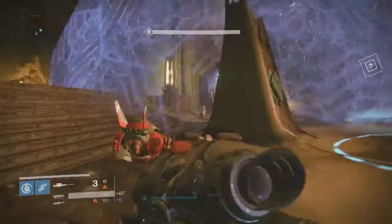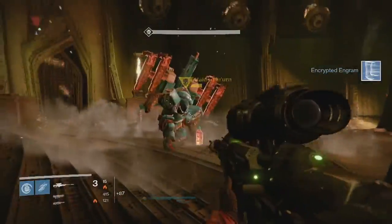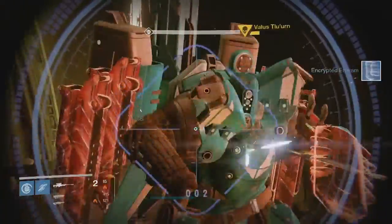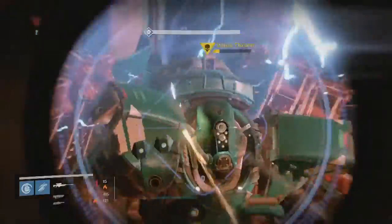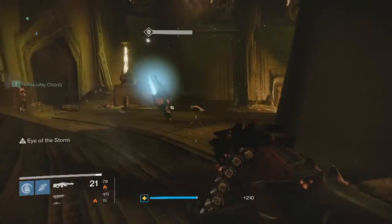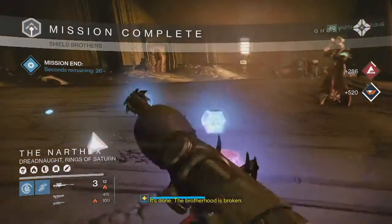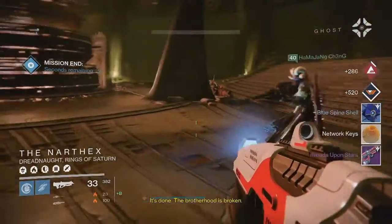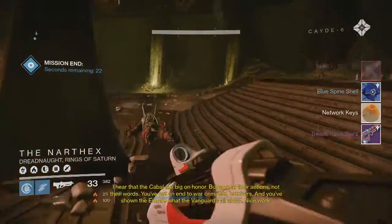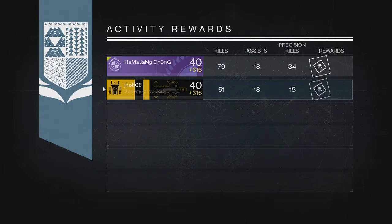What's going on guys, it's J-Ho bringing you a brand new video. Today I'm going to show you guys my Nightfall and Weekly Crucible loot from the past week on all three of my characters. This week's Nightfall was the Shield Brothers Strike and it was pretty intense because the Solar Burn modifier was active for the strike and all the Cabal are shooting solar, but we ended up getting some pretty decent loot for the week, so let's get into it.